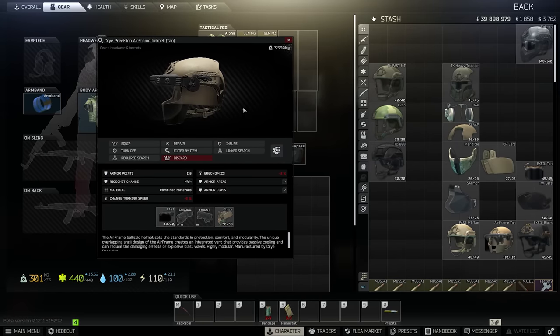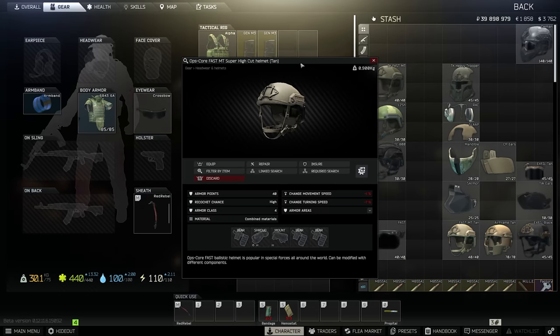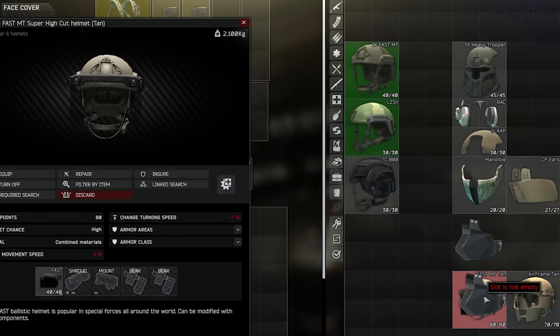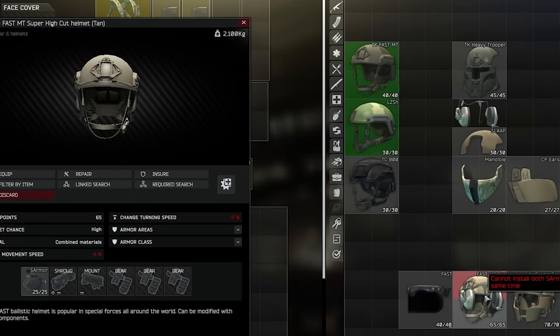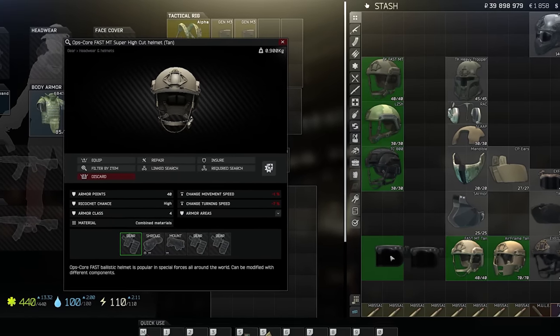One final point on the Airframe: it has the lowest turn debuff of all the meta class 4 helmets — at minus 3%, this hardly affects your turn rate at all. Next up, you can do a bunch of stuff with the Fast MT, but the one thing you can't do is have ear protection at the same time as the visor and a headset, which is kind of what we set out to do in the first place. It can really do pretty much anything else and has some really neat configurations.